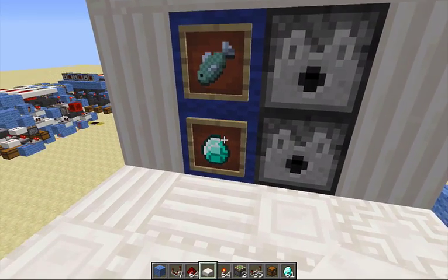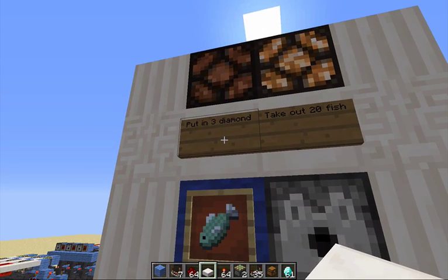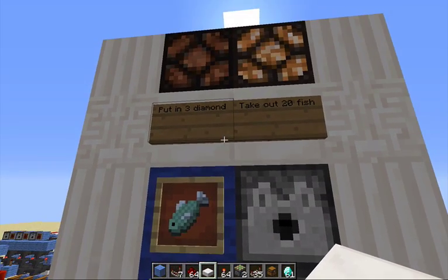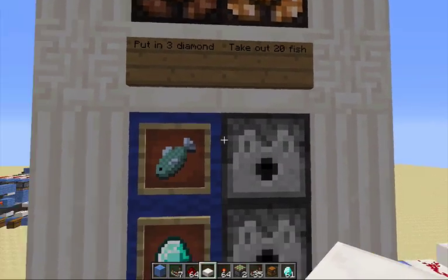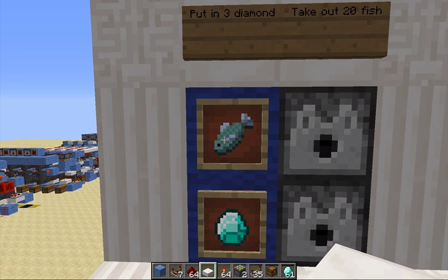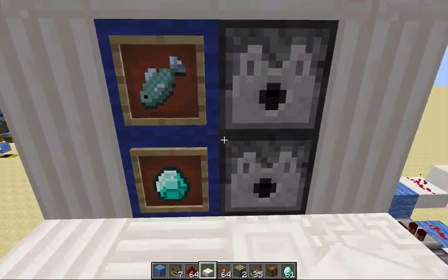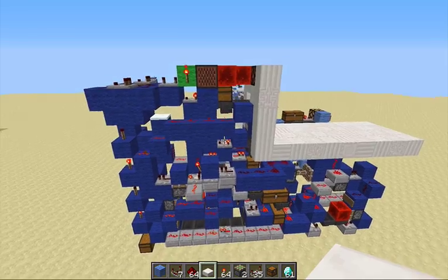The nice thing about this is that we can change the item — it doesn't have to be diamonds, it could be anything. It doesn't have to be three diamonds either, it could be any number — within a limit, I think the limit is like five stacks. Similarly, we don't have to pay out fish; we could pay out swords or non-stackable items, basically any item, and any amount as long as our storage system holds that much.